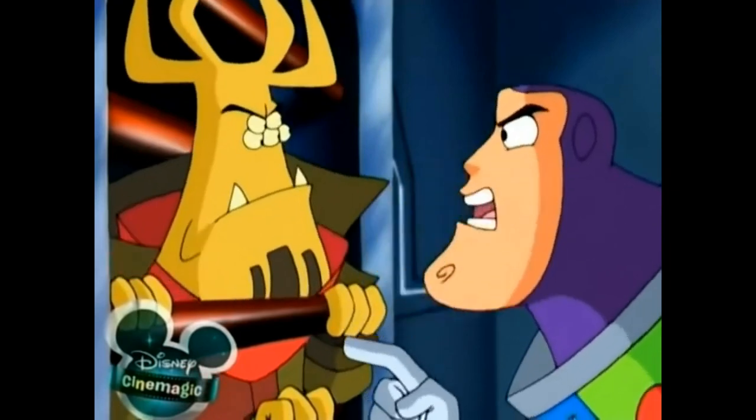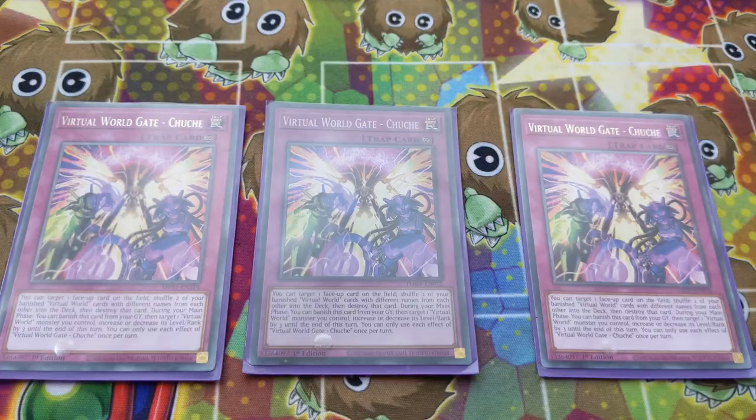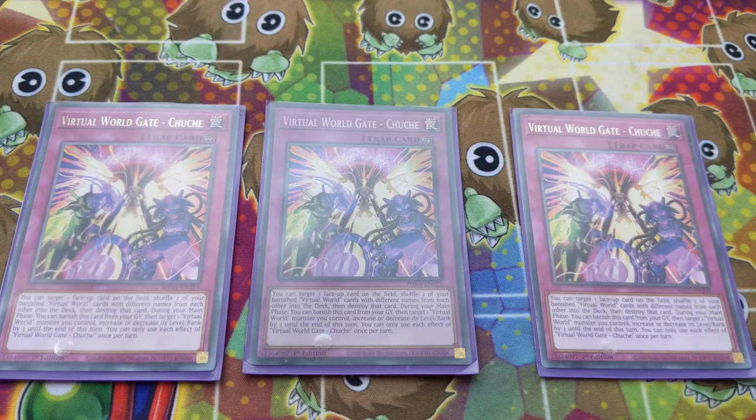Virtual World Gate Chuchi — this is the card you're going to be using a lot. This is the card that you'll be using to pop your opponent's cards and disrupt them on their turn. One of the ways you'll do this is by having King Long and Chuchi banished in the graveyard. Another way is that on your opponent's turn you activate Sword Soul Chi Zhao's effect, banish a Virtual World monster, which will be a Wyrm. If you do it correctly, you'll have two Virtual World cards banished, meaning Chuchi will be live on your opponent's turn.